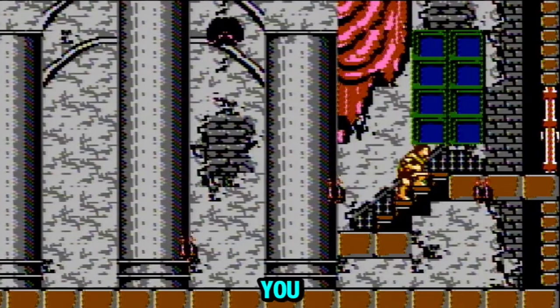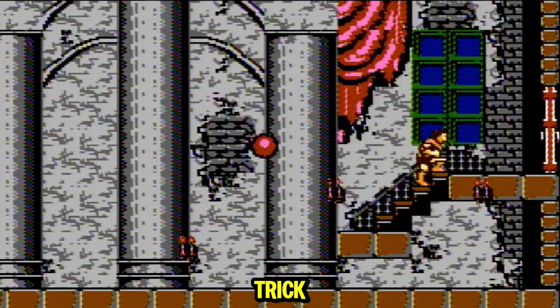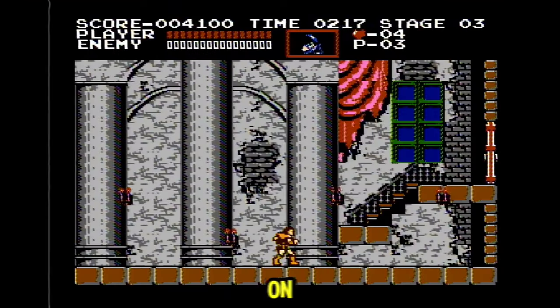But try not to give the giant bat any hugs or you'll die. If you wanna try an instant kill on the bat, you can go for this frame perfect trick — but good luck with that. On to the next stage.